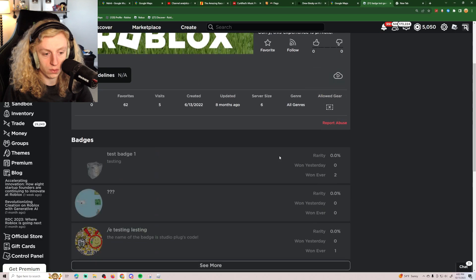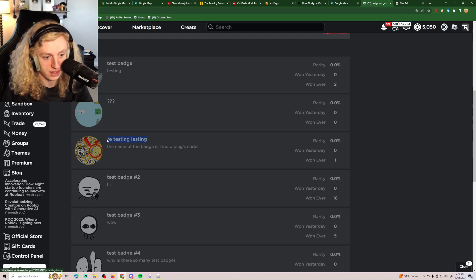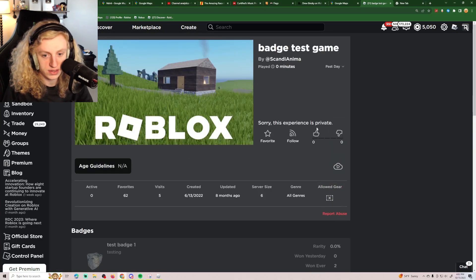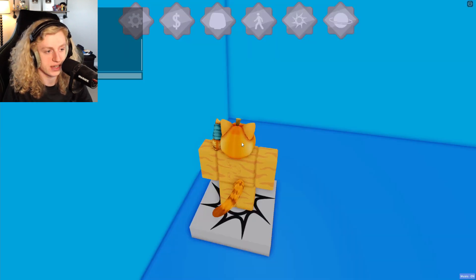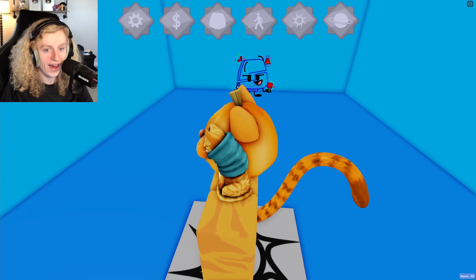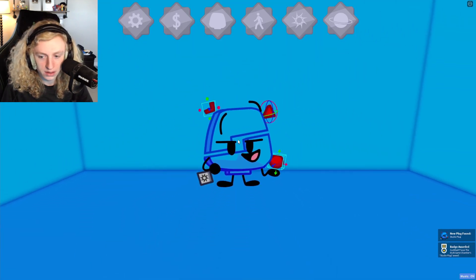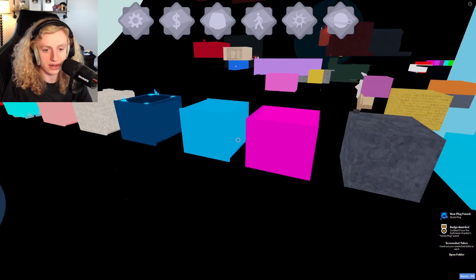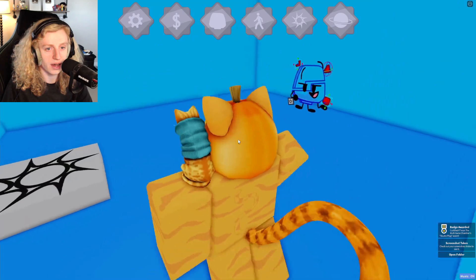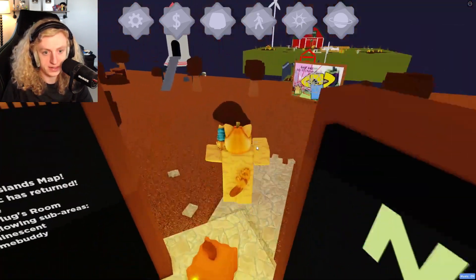Oh wait, it gave me slash e-testing lesting. So this game, you can't join. So maybe I have to type in slash e-testing lesting. I did it! Studio plug. Interesting. Well, that's great. That's lovely. I just found that. Cool. That was pretty easy. I just had to type it in.